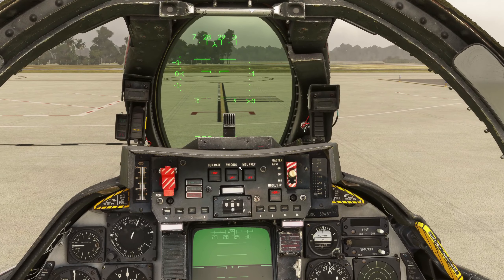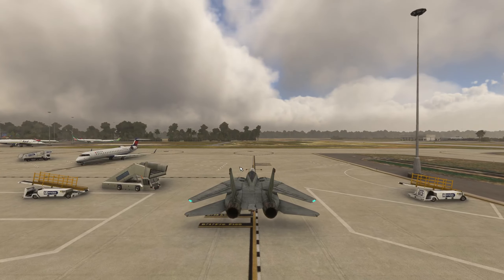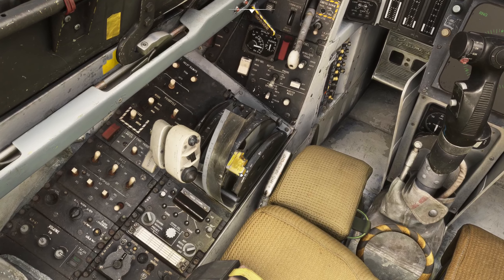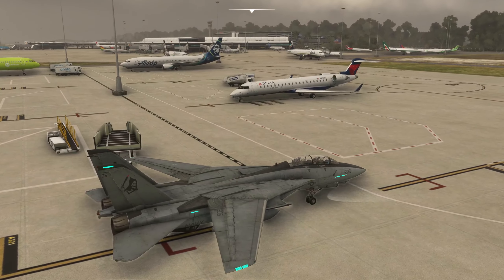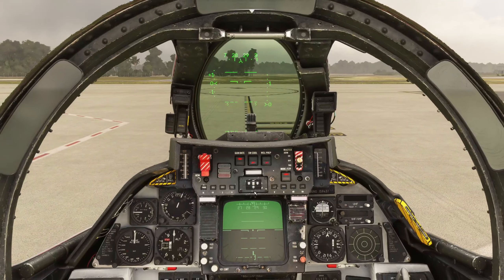We'll just give ourselves a little bit of throttle and see if we can move — and yes, we are moving. I might just drag out the yellow lever a little bit, which will bring the wings out. If you look outside you can see the wings are extending out, and then you're good to be able to take off like that.